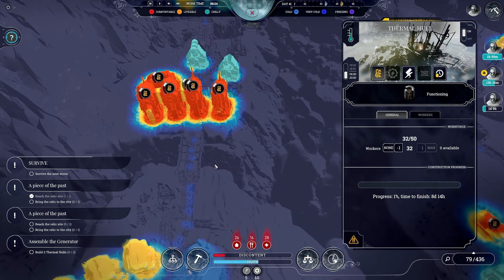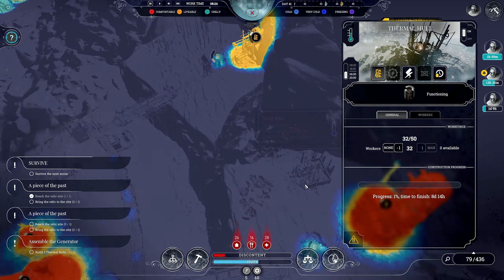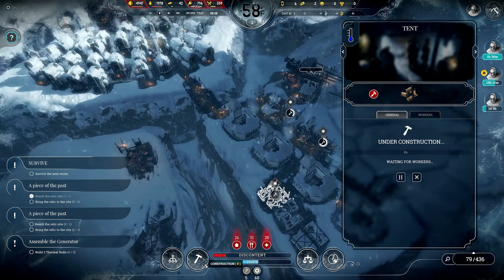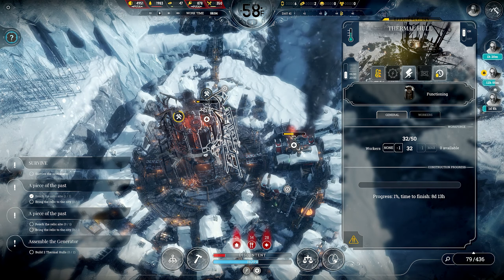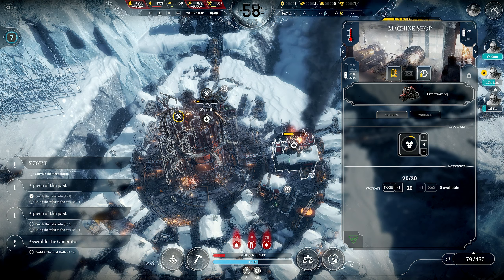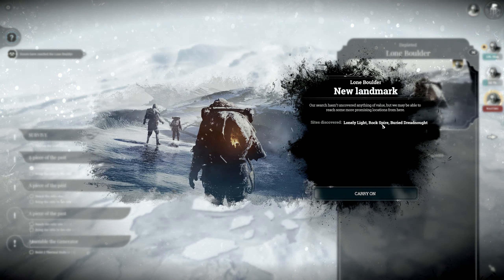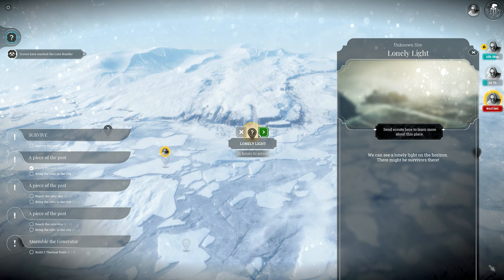It's actually not that bad. We're good. Houses are cold, I get it. Lone boulder, distinct spot, lonely light, rock spire, and another buried dreadnought — come on, guys. Rock spire, lonely light — there might be survivors, there weren't last time.